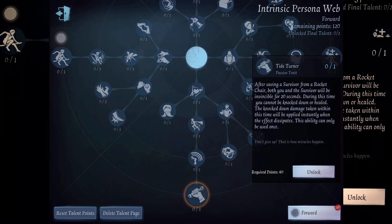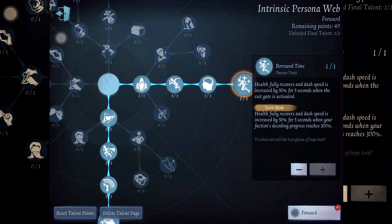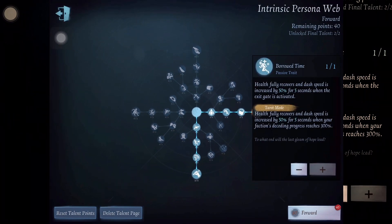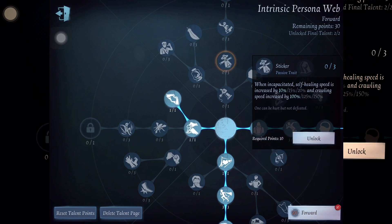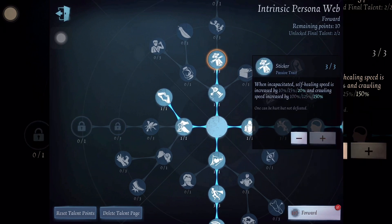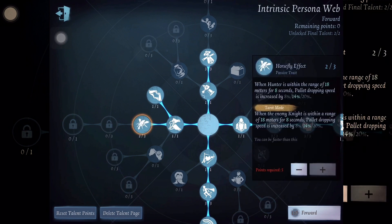If you want to be a rescuer, invest your persona points on Tide Turner and Borrowed Time. The south branch of the persona tree is geared towards rescue-type survivors. Save Your Complex, Herd Mentality, and Tide Turner increase your escape chances after saving a fellow survivor from a rocket chair. Tide Turner gives you a temporary shield against hunters' attacks, guaranteeing that you and the person you're rescuing don't immediately get knocked out after the rescue. Invest your remaining persona points on Sticker and Exit Path — these give you a chance to get back on your feet after being incapacitated. It's always good to have an extra life.